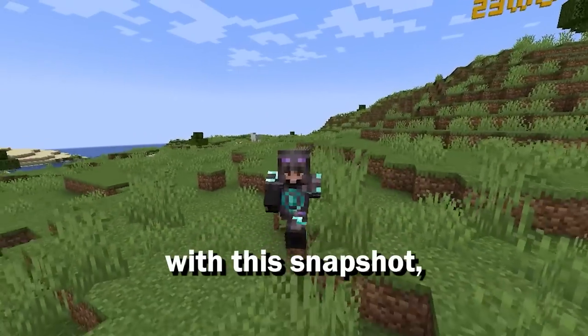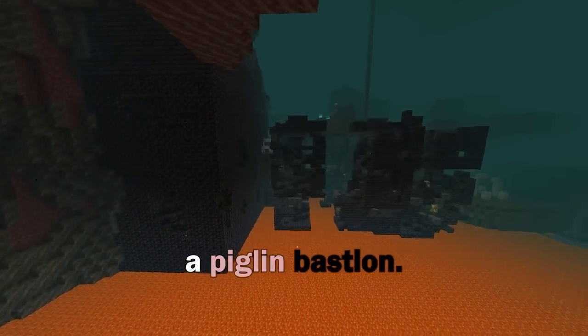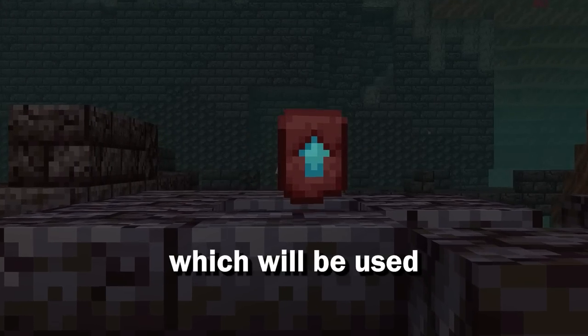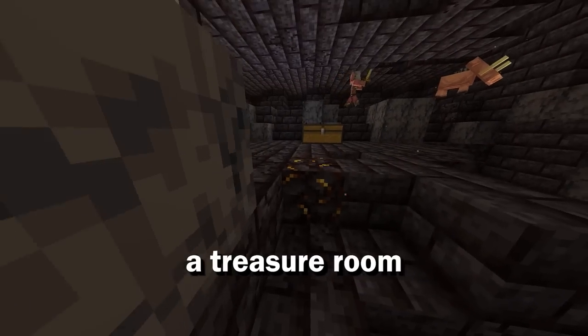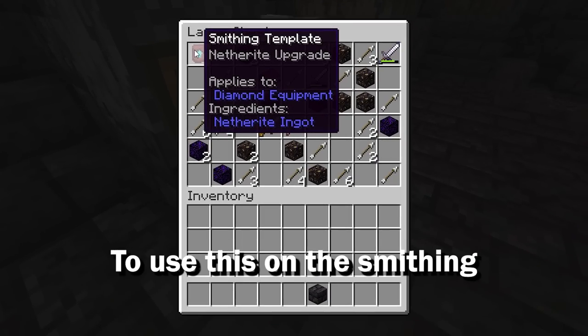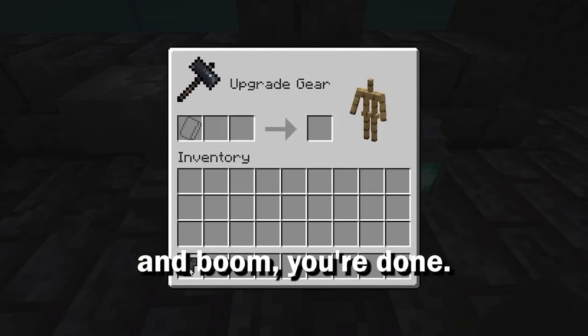However, with this snapshot, there is one more tiny step to this process. You must raid a piglin bastion. The item you'll be looking for is the smithing template, which will be used to upgrade your diamond tools and armor from diamond to netherite. To find it, you must find a treasure room in a bastion and open a chest that happens to have one. To use this on the smithing table, simply repeat the same process from earlier in the video, and boom, you're done.